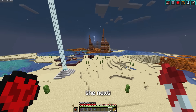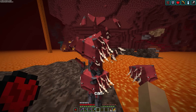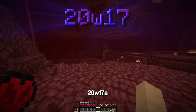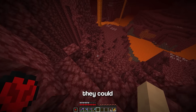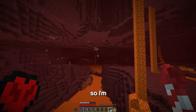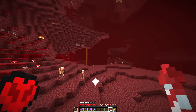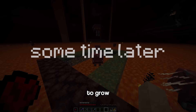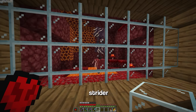The next mob is a triple strider. Currently in 1.20, only a two-stack can spawn. To get the triple strider, I need to go back to 20w17a, which was when striders were first added — back then, they could actually spawn with a stack of three. I don't really know the spawn chances, so I'm just going to hope it doesn't take too long. Yes, there it is! Now I just need to build over to them and wait for them to grow up, then transfer them to the main world. That's the triple strider trapped.